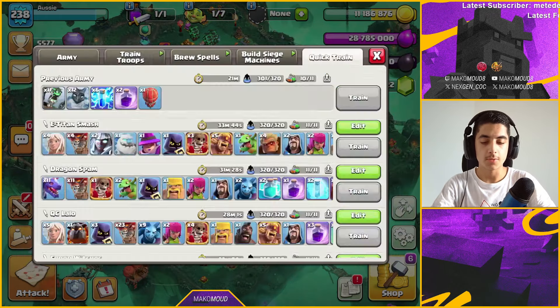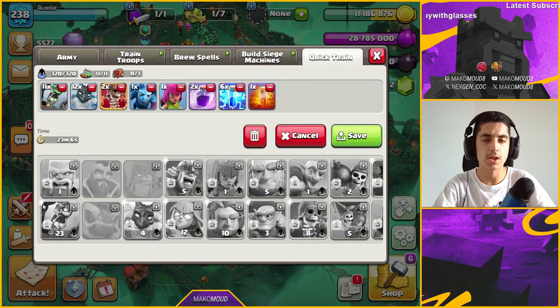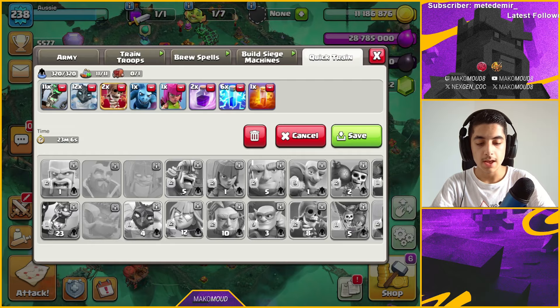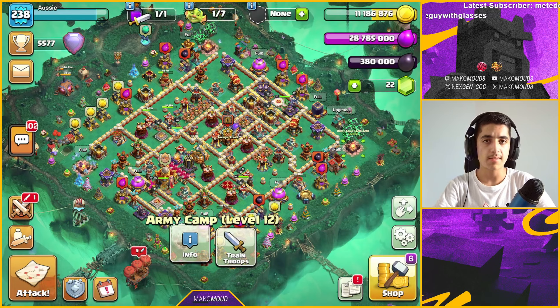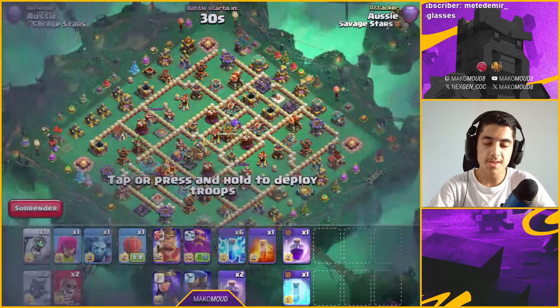The army I've made takes 23 minutes to cook up. It's 11 lava loons and 12 of the new frosty minions — I like them, they snipe off a couple buildings on the outside and can support your RC. We also have six zap spells. Let's test this army in some friendly challenges.